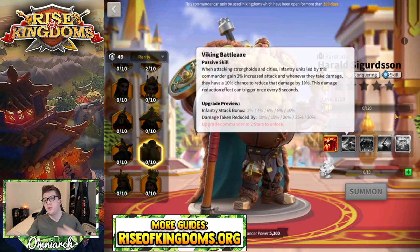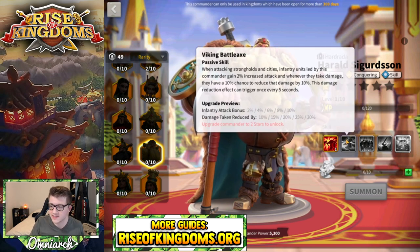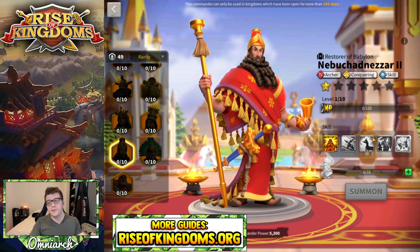The second skill on Harald is the one I'd lock, and that's only if you're going to be using him for open field fighting and canyon. The second skill is only for rallying scenarios, so unless you're going to rally with him, you don't need it whatsoever.